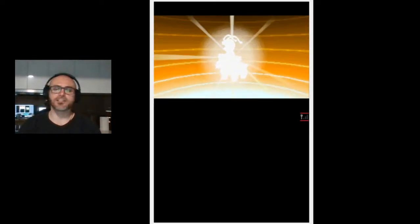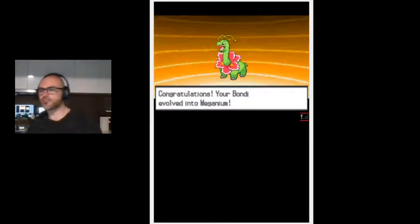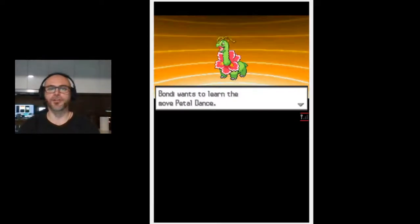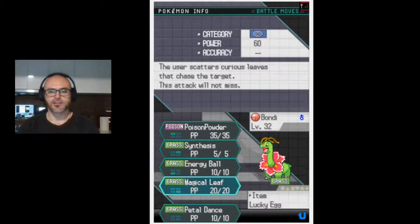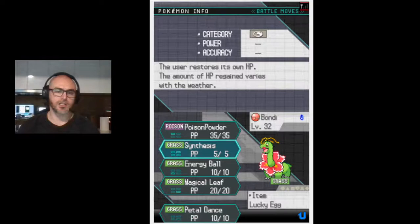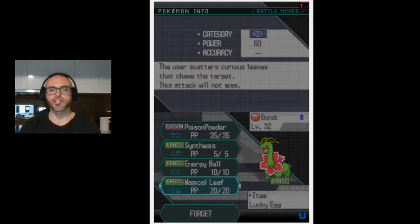Sorry, I'm turning to the side because I brought out another screen so I can see what I'm recording - you guys can kind of see it in the background here. Bondi turned into a Meganium and wants to learn Petal Dance. Petal Dance is a special move, Energy Ball is base 80, Magical Leaf is base 60 - we might go with Magical Leaf.